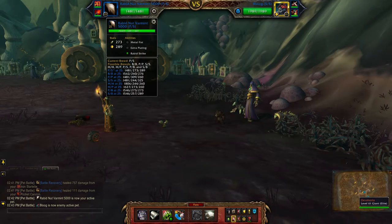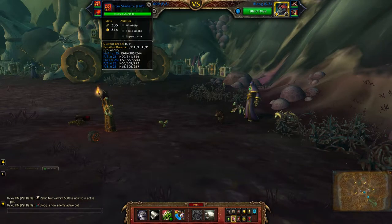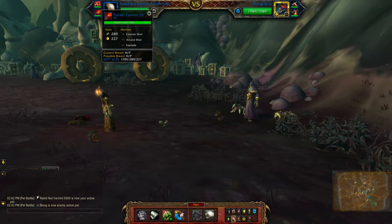For my mechanical team I'll be using the Rabid Nut Variant 5000, which is a Power Speed Breed, the Iron Starlet, which is a Health Power Breed, and the Pocket Cannon.